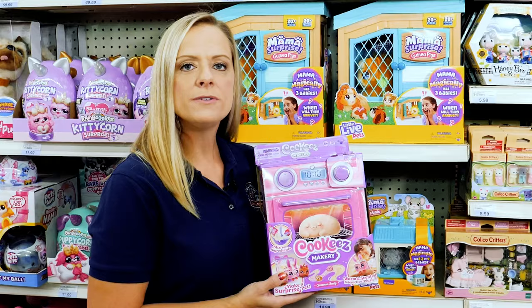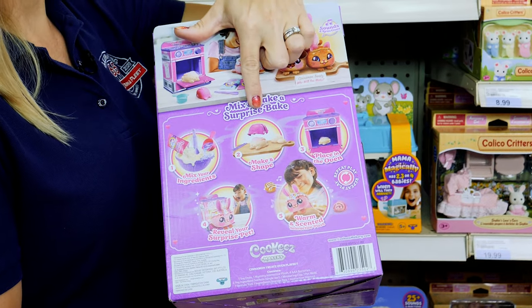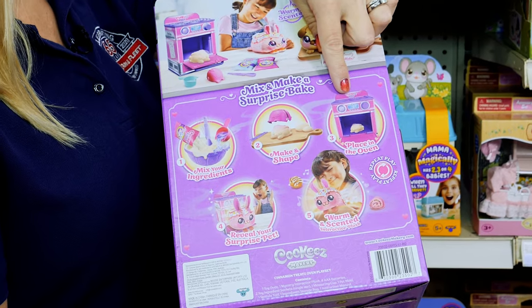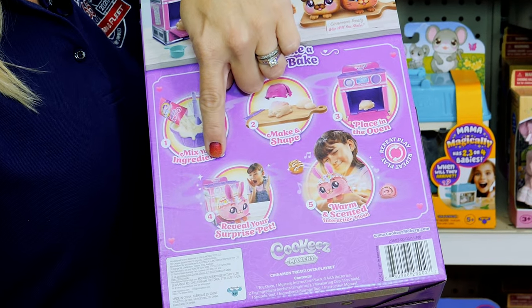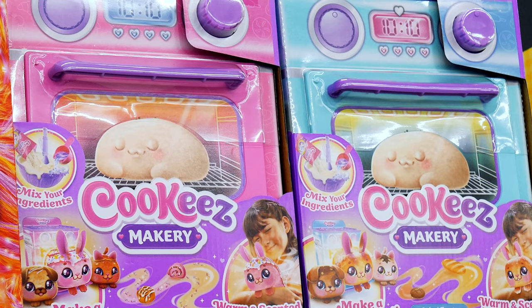Cookies Makery from Moose Toys — you actually get to make your own pet. You mix up the ingredients, make a simple shape, place in the oven, and reveal your surprise pet after 90 seconds. They come out warm and scented and interact with you.